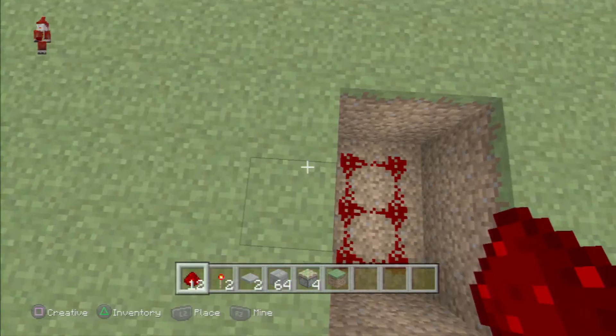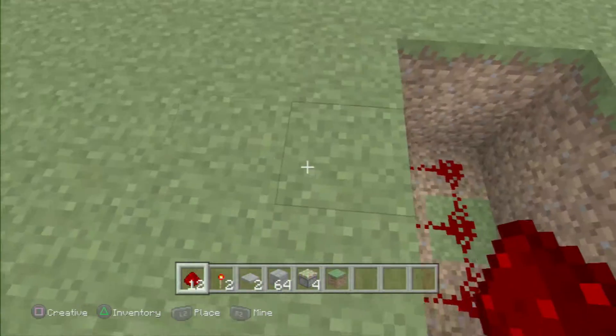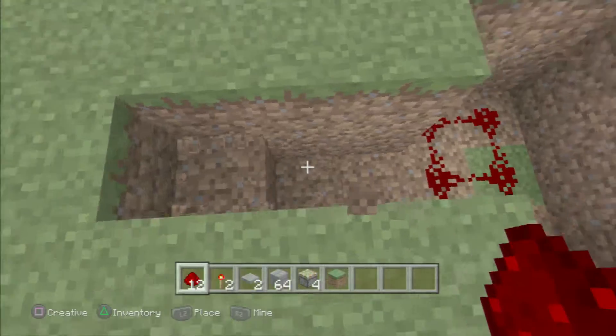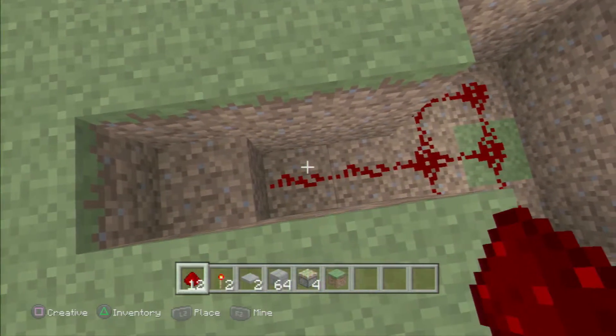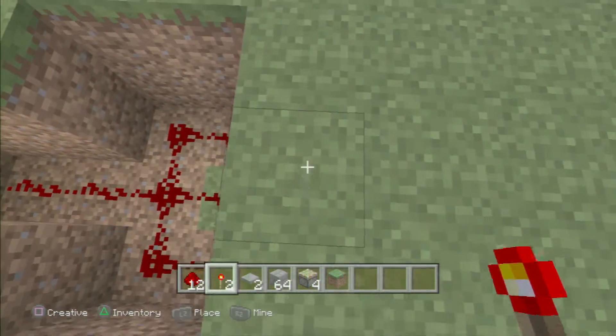After you've done that, go to the side — so like, there are three blocks — and dig two deep down. It should look like this: place redstone two deep, coming out to the left, and place one redstone torch on the other side. Then do the same thing on the other side.